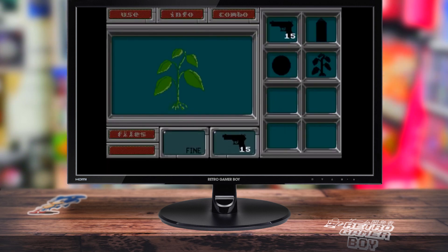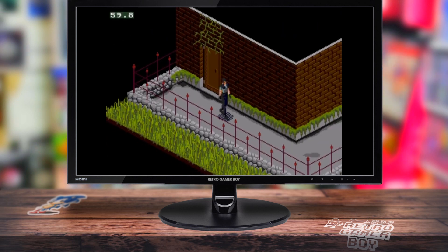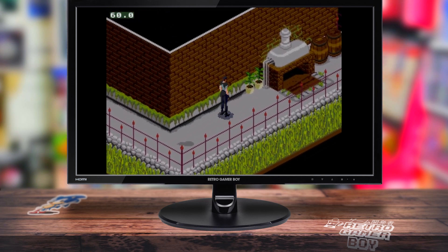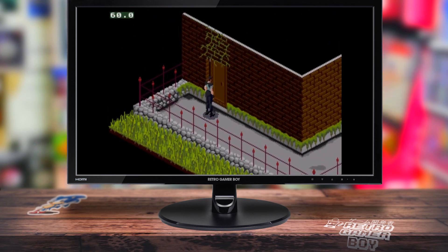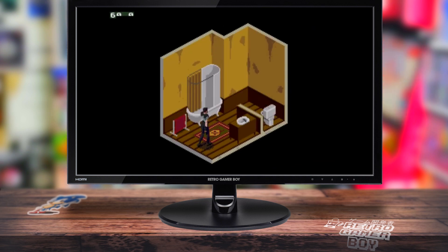Green Ghost is responsible for the construction and layout of all of these rooms and he's done a fantastic job recreating them. Resident Evil had this really gritty pre-rendered environment that the player would navigate, and of course you can't really recreate that one-to-one on the Sega Mega Drive. But the team's pixel artwork in these environments does a fantastic job of recreating the ambience of the world.